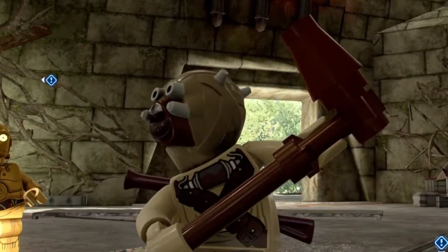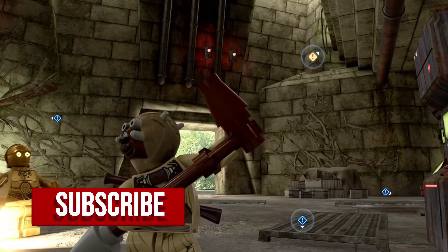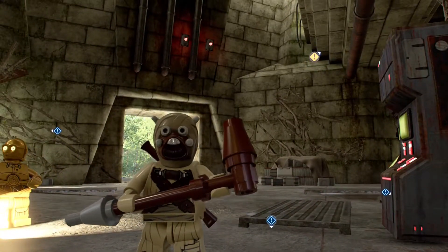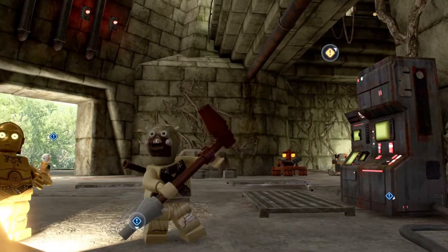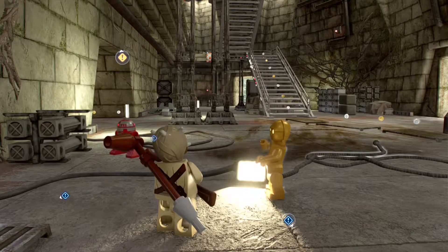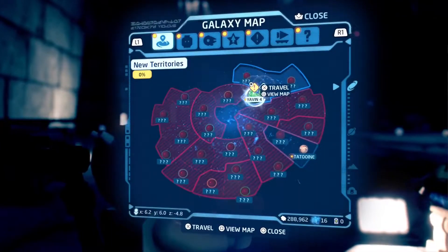Welcome back to another video. Today we've got more Lego Star Wars: The Skywalker Saga. I apologize, I've got a stuffy nose. I just unlocked the Tusken Raider skin, which is really cool — the musket is the old-fashioned Lego musket, it's so cool.